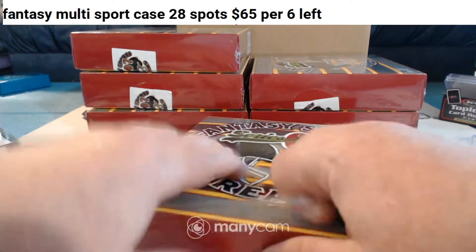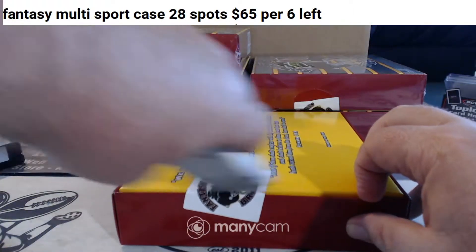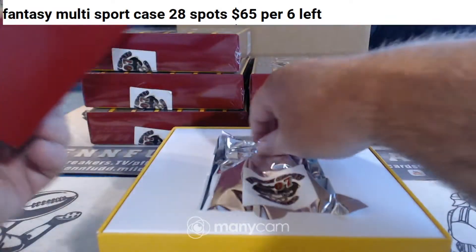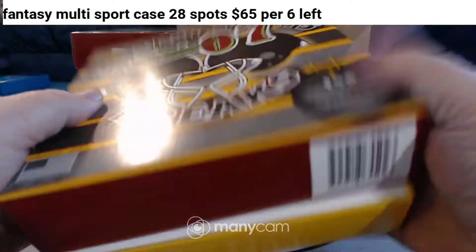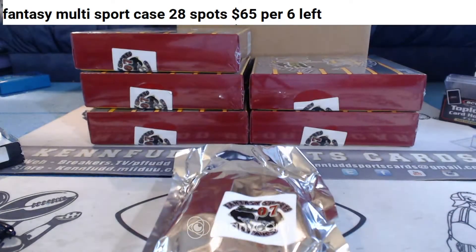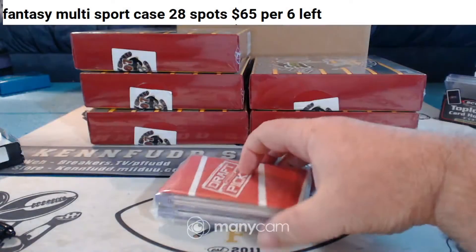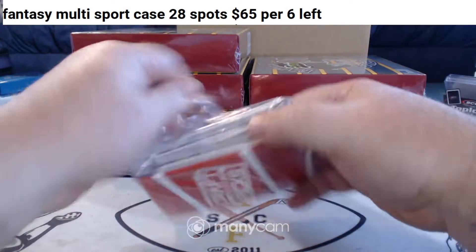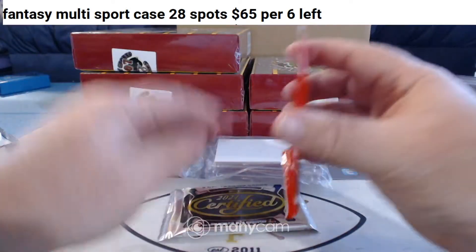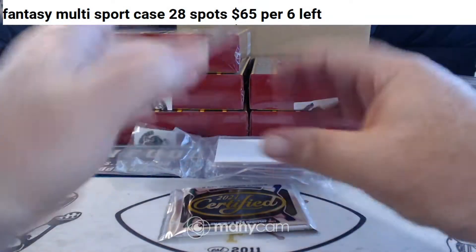I think that covers just about everything we need to cover for this stuff. Good luck. Box number one — 2021 Circa and Prizm Picks bonus pack with the funky prisms and the red prisms.